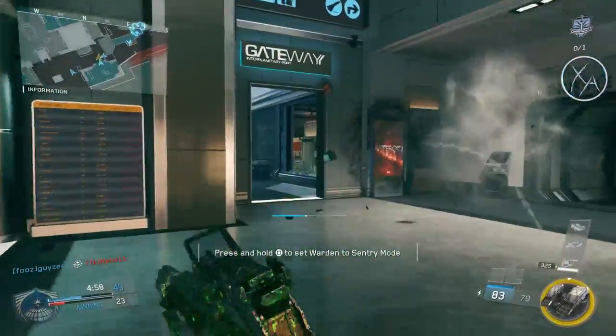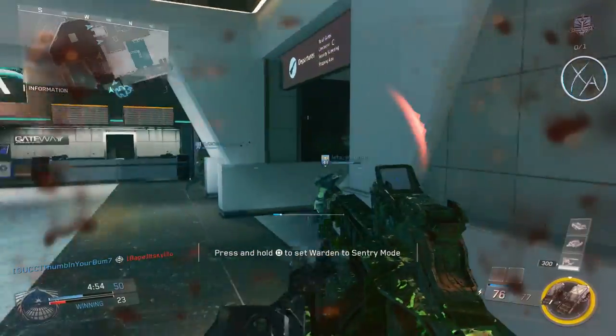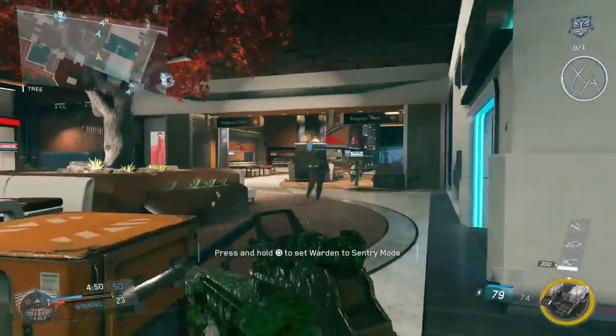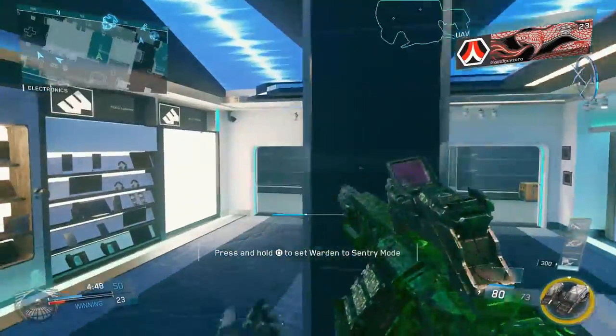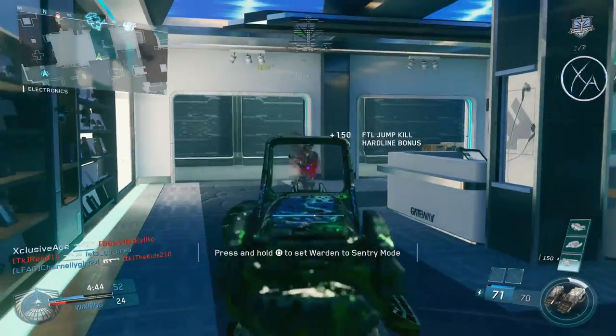What's up guys, my name is Ace, and today we're going to be taking a look at yesterday's patch for Infinite Warfare — that's December 9th. We got a bunch of weapon balancing changes, and I want to look at those in quite a bit of detail. There are also bomb sites that were moved for search and destroy, and a few other little tweaks that were made. Let's get into it.